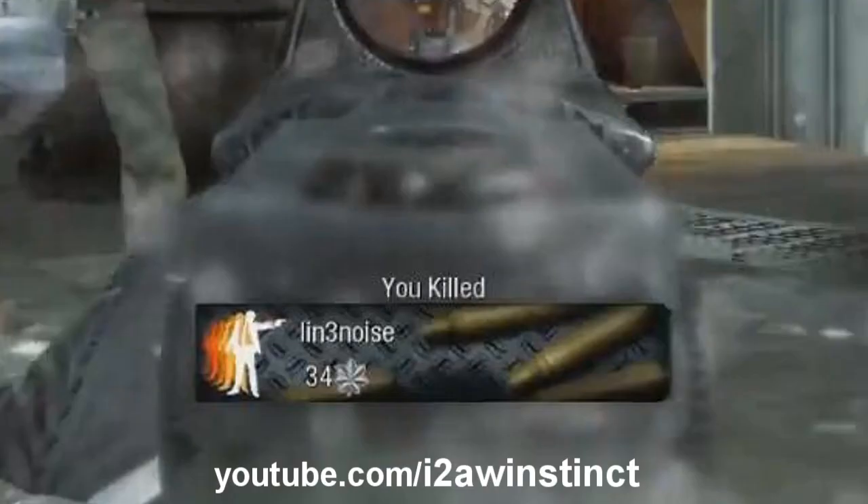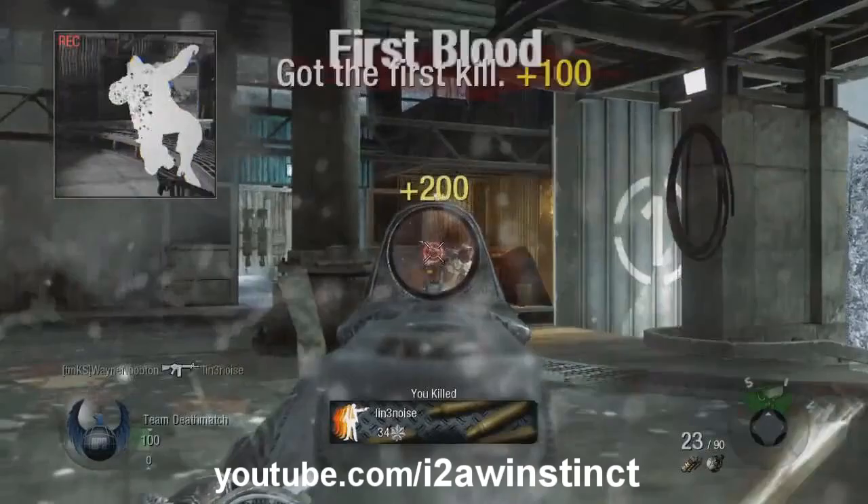Next we have the titles and emblems. Throughout the video you'll see that the titles and emblems change — it shows their rank, their gamertag, and there's a background and an emblem to go with it. Overall, as you can see at the bottom, the HUD is pretty much the same. You get more points for doing different things like the first kill, headshots and such.